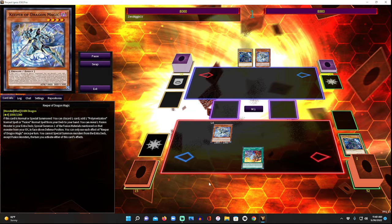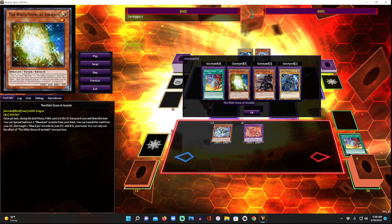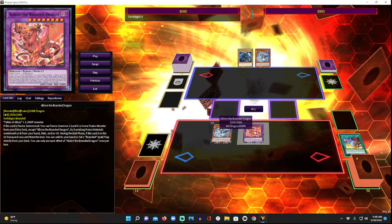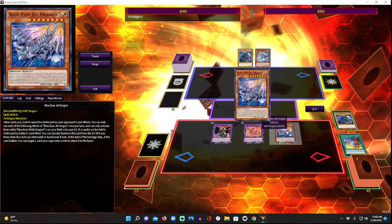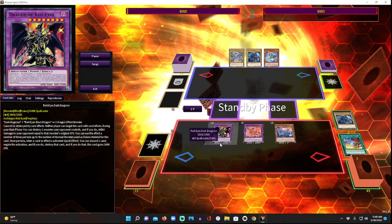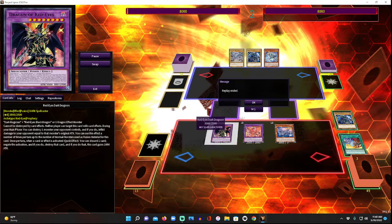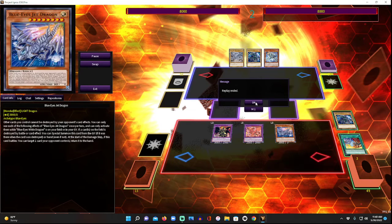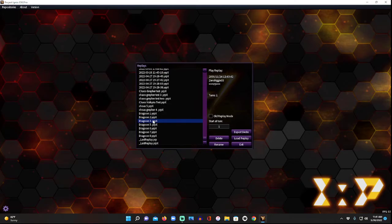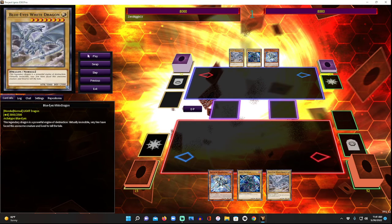You can get Branded Fusion with Keeper of Dragon Magic. Its effect mills two, and we milled Albaz and White Stone of Ancients. Then Albion's effect when fusing lets you fusion summon a level eight or lower fusion monster. So if we had Dark Magician and Keeper of Dragon Magic, we discard the Dark Magician, banish him, and there you go — you get a Blue-Eyes Jet. You don't even have to discard; you just have to have them in grave to get Dragoon.